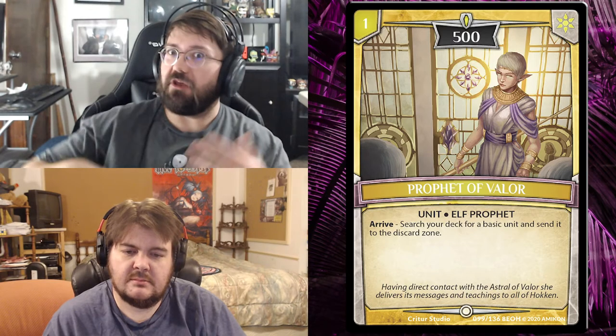The next common we have is Profit of Valor — a one-drop white card, 500 unit elf. When it arrives, search your deck for a basic unit and send it to the discard zone. A basic unit is just a unit with nothing printed on it, so we don't know exactly how good this will be until the whole set is revealed. It could be really good with other dudes coming out that don't have abilities.